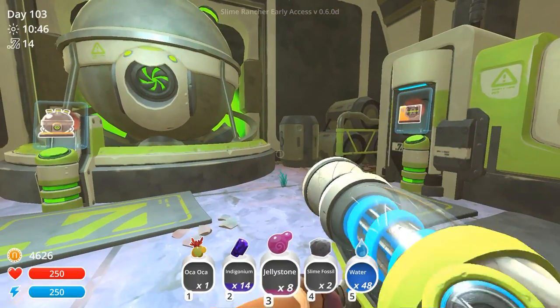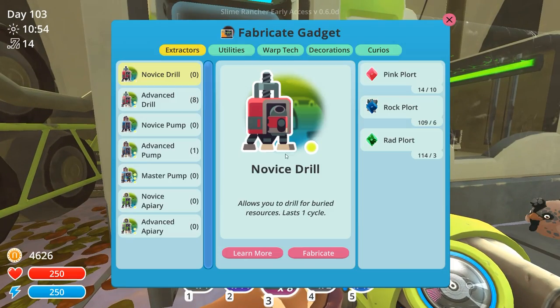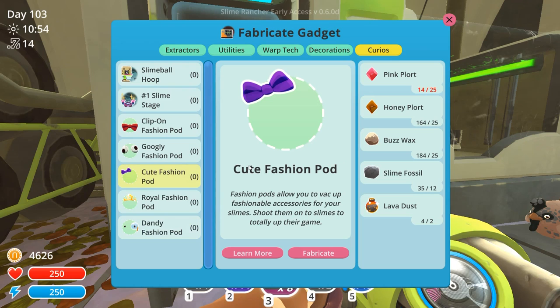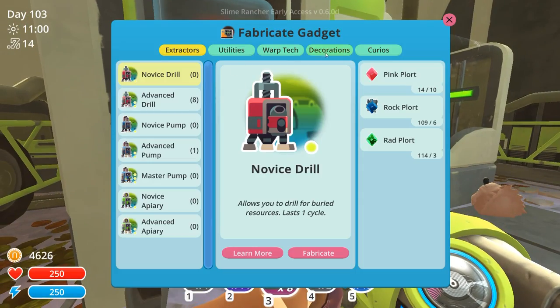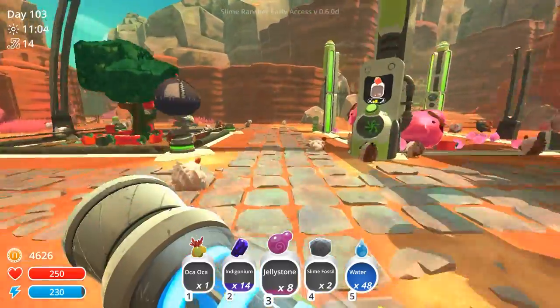I want to find where the master drill might be lurking. I have a whole bunch of advanced drills — I can fabricate more! What was I doing not putting those drills down? I kind of want to put the indigonium and the jelly stone into the cave rather than straight into the machine where I'll never see it again. Looking at what I need — the clip-on fashion pod, the dandy fashion pod would be really good for making a royal court for honey mint. Maybe the cute fashion pod too — let's try making that.